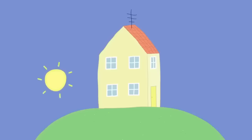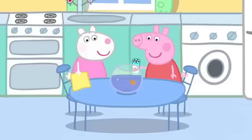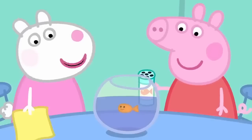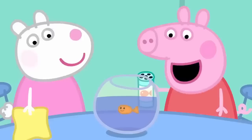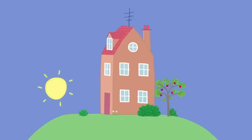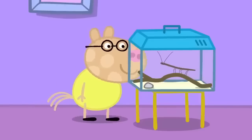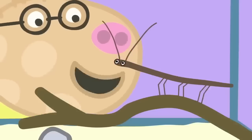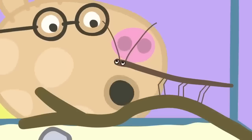It is the evening before the pet competition. Peppa and Susie are getting Goldie the fish ready. Eat up, Goldie. You've got a big day tomorrow. I will polish your bowl. Lovely. Pedro is talking to his stick insect. A stick insect is an insect that looks like a stick. Tomorrow you will come with me to playgroup. They will decide who is the best pet. And it will be you.